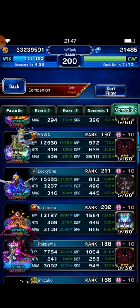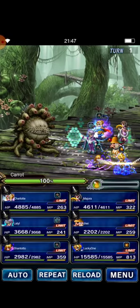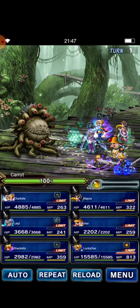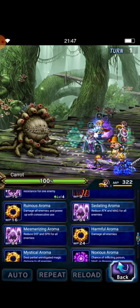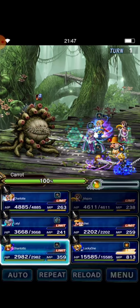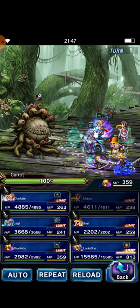We use Cloud AC to fill in the team. Carrot — wow, you look like Marlboro! Majora uses Mesmerizing Aroma to break Carrot's spirit, then San Toto and Une cast tornado.